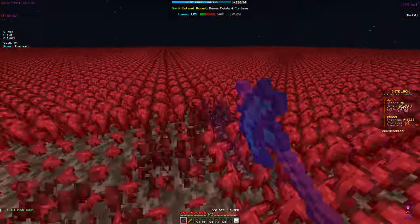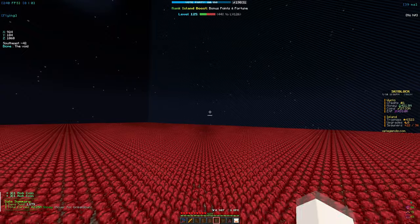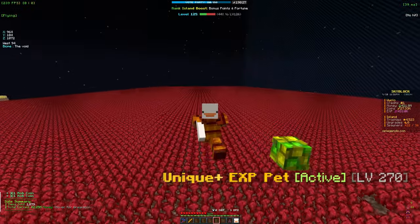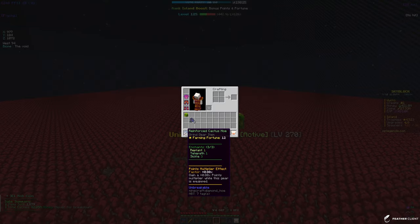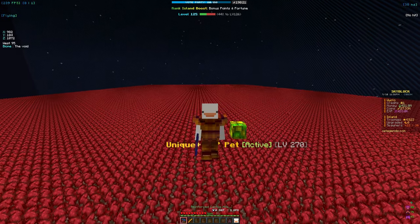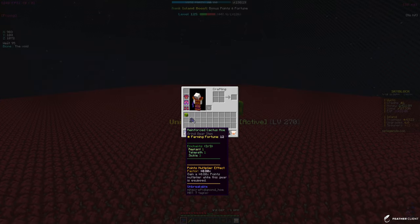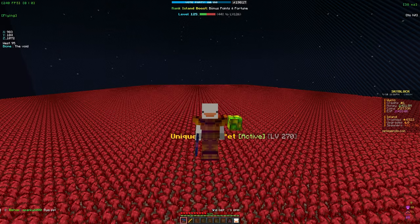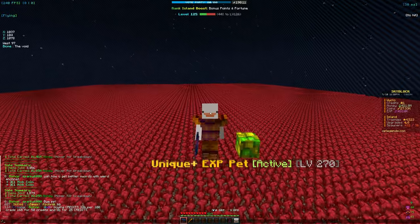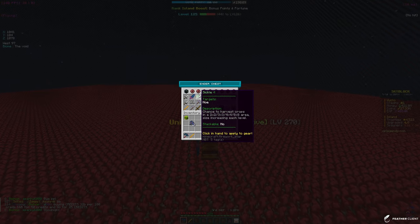If I mine this little bit right here and do sell hand, that's already 2 million, and that was probably not even five seconds — it is really crazy. My current enchants are replant, telepath, and sickle. Sickle is the best after you do get replant and telepath just for getting money, but this hoe can only hold three enchants, so once I get a better one we'll fully max it out.